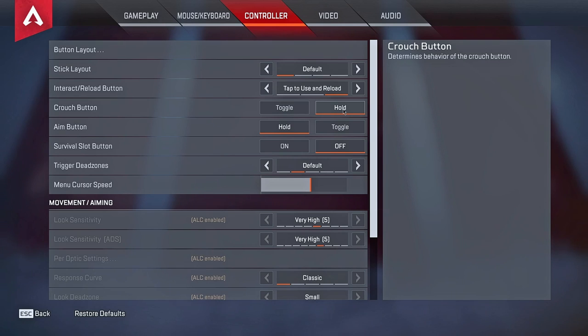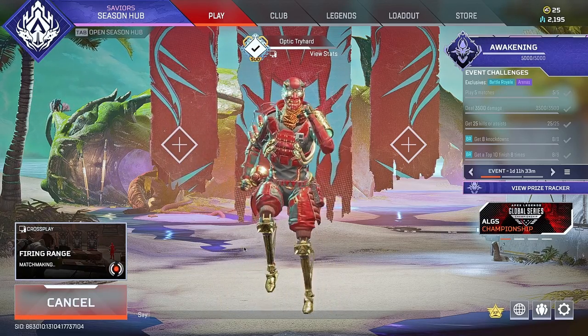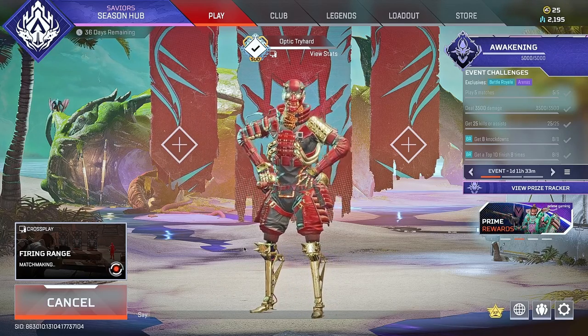By doing this you can get better strafes, faster crouching, more aggressive strafing with Crouch Button on Hold. It works for both toggle and hold but I learned this way and the strafes are pretty nuts. In 1v1 engagements I notice my crouching is a lot faster when hip firing — it's crazy how fast it is. Auto Sprint is a must; it's up to you if you want toggle or hold for crouch.